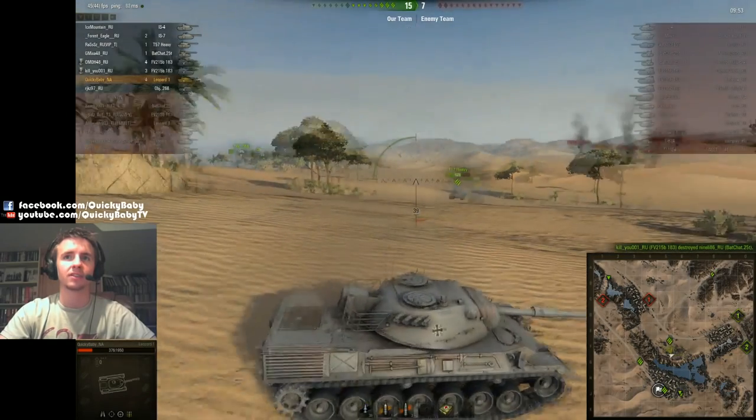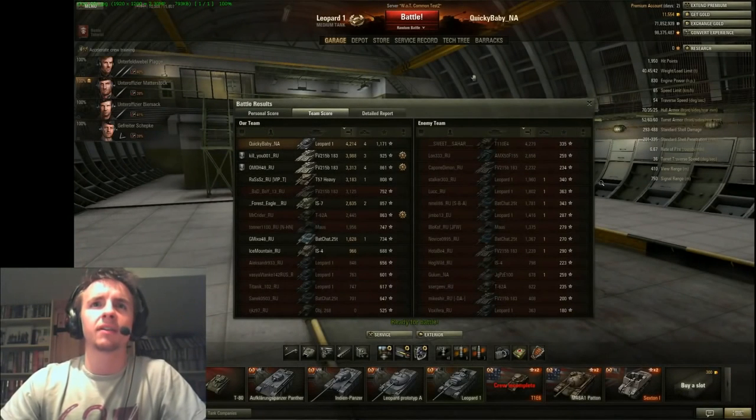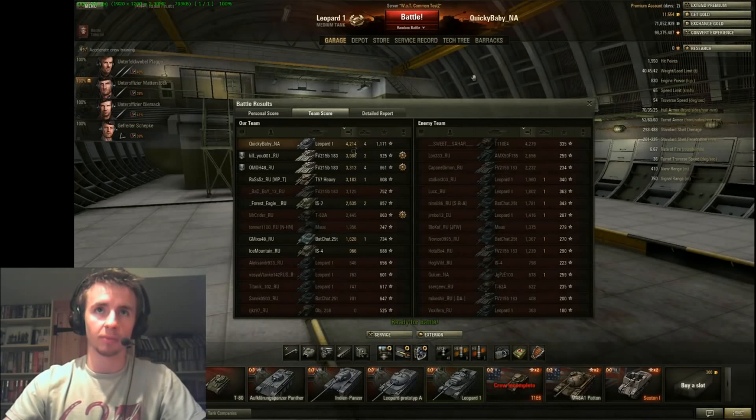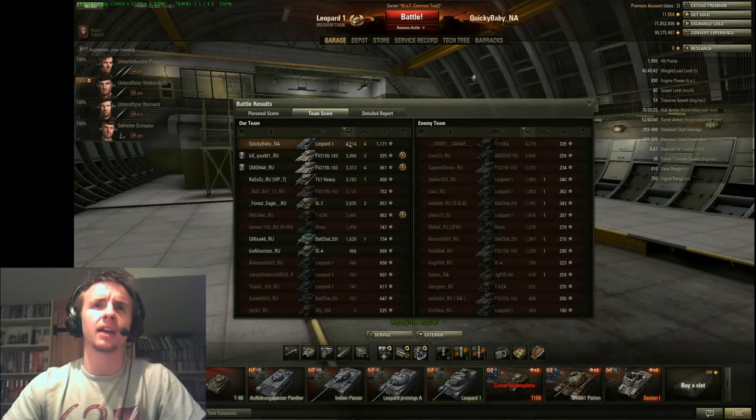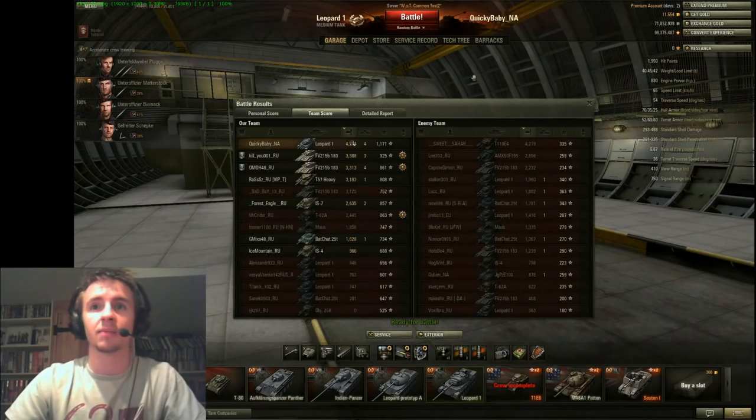I do a victory spin, and for some reason the T57 Heavy is trying to TK me on the test server. Having a quick look at the after-game stats, we can see that we did the most damage in that game. One thing I'll quickly mention is this is not a mod — this is now the vanilla UI. After the game previously you could order it by damage taken or health remaining; now you can order it by damage done in the game, vanilla. Which is a fantastic addition. I think it's really good that Wargaming are adding successful mods and incorporating them into the main game, pretty much just like every other MMO does.